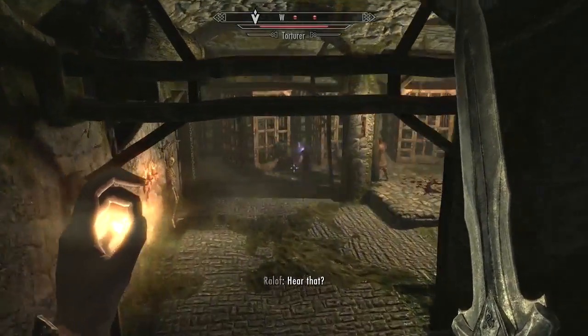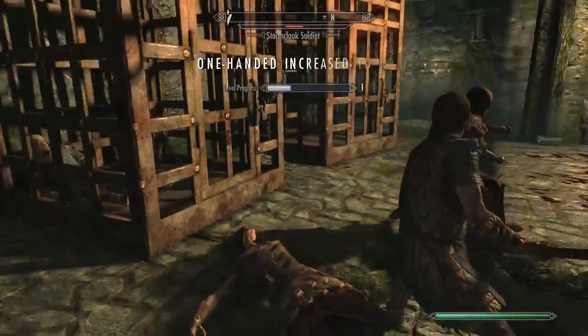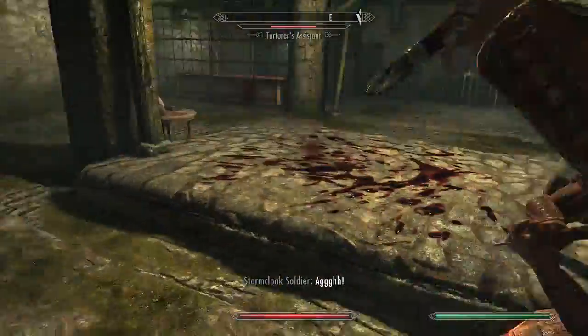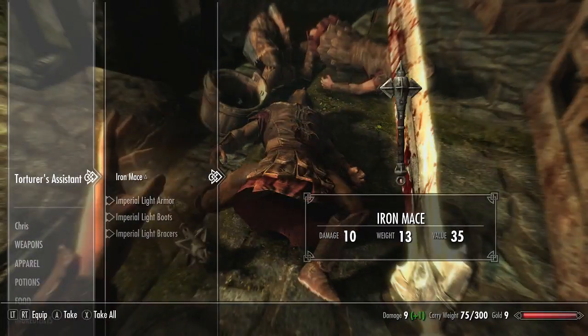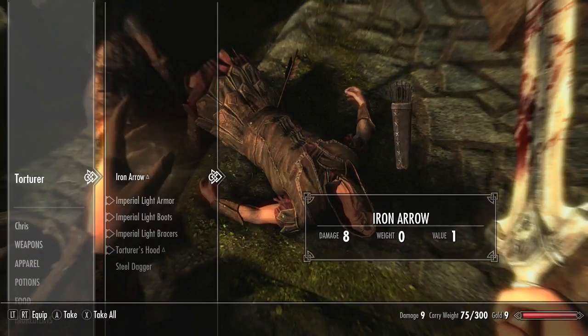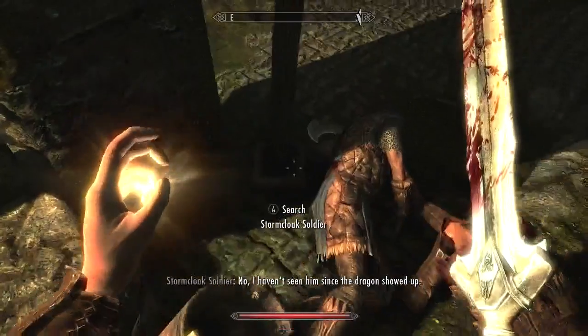Torture room. Oh, I keep using the wrong button. Who am I even fighting? Am I just killing everyone? Oh my gosh, right in the back of the neck. Iron Mace is good but I don't like maces. I kind of like this torturer's hood — that's cool. We can equip that.